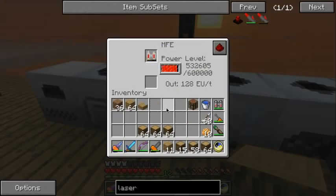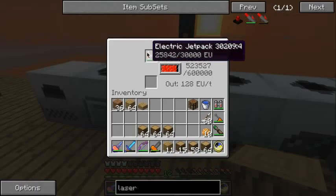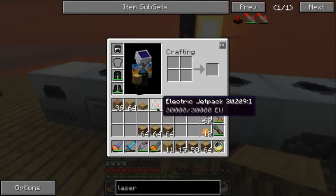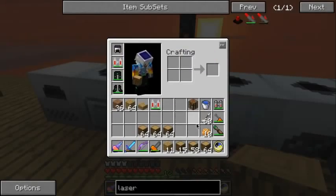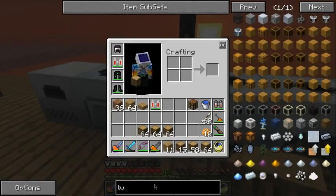Oh my goodness, I bet somebody saw that! Anyway, that's filling up. So you've got to step down the EU — the voltage, I'll call it, just because it's easier. But you can't do that with any normal cables. What you have to do is make a special block called an LV transformer.